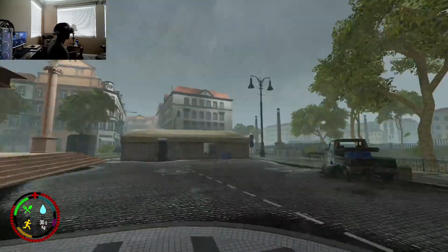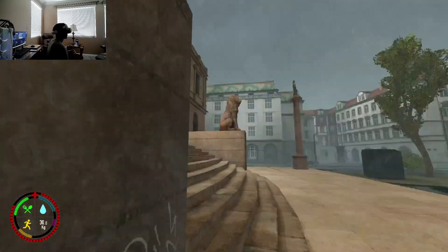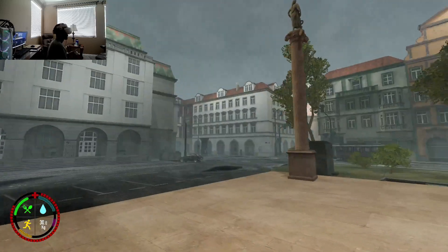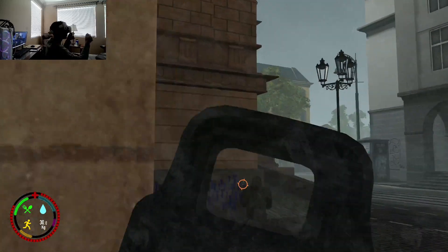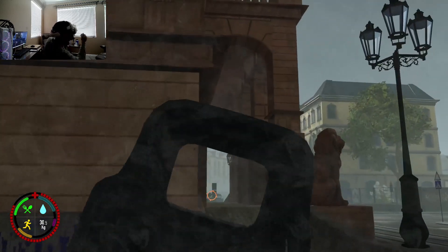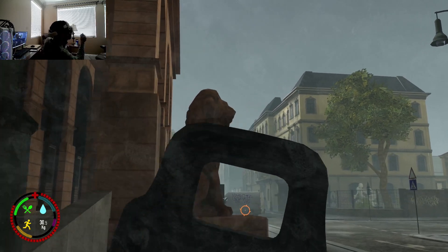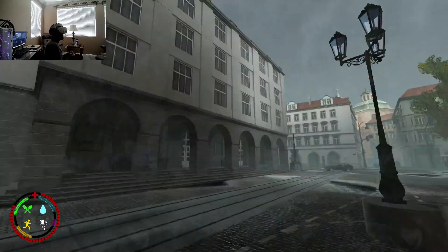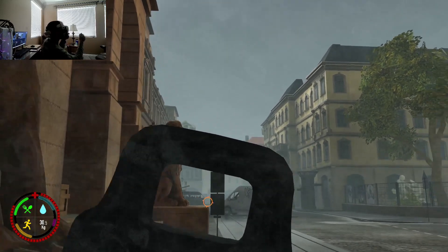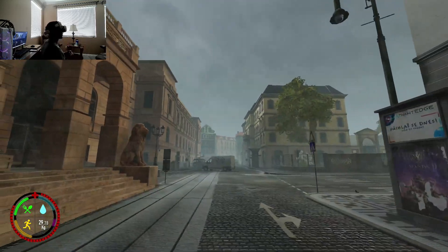Gotta be quick, hopefully I don't run into somebody else. Hopefully a phoenix doesn't shoot me. All right, full rotate — oh I flanked him. If anything I definitely hit him once, I know I hit him once — I can see the blood splats on the wall. Did he push me? I think he's done.